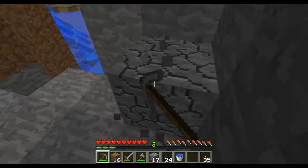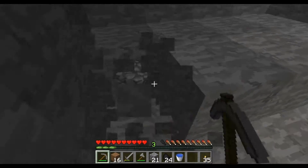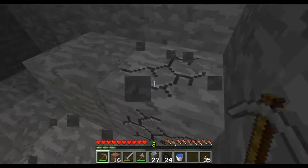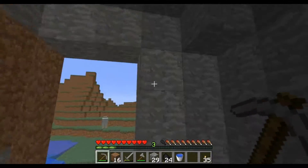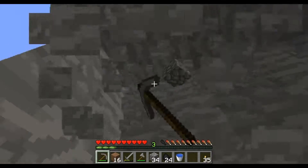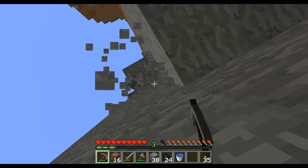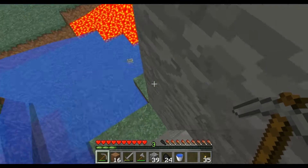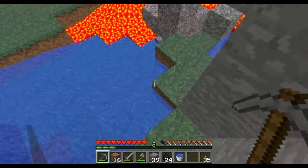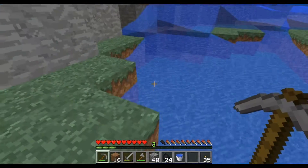I'm going to have a nice little room out here carved out. And I'm going to take out this wall just so that a little better light comes in. Whoa! Apparently it won't go in the lava? Hmm, that's strange.